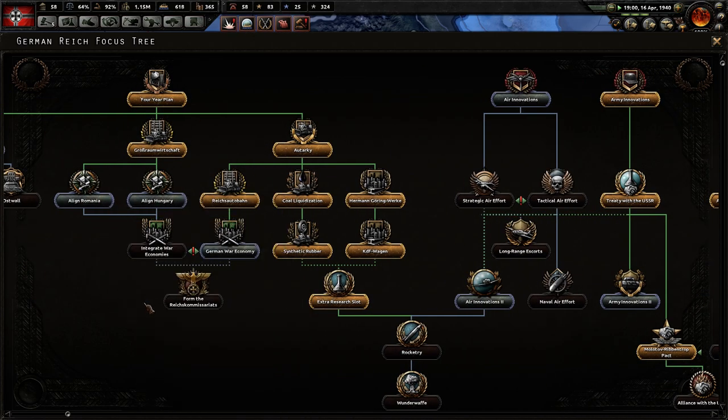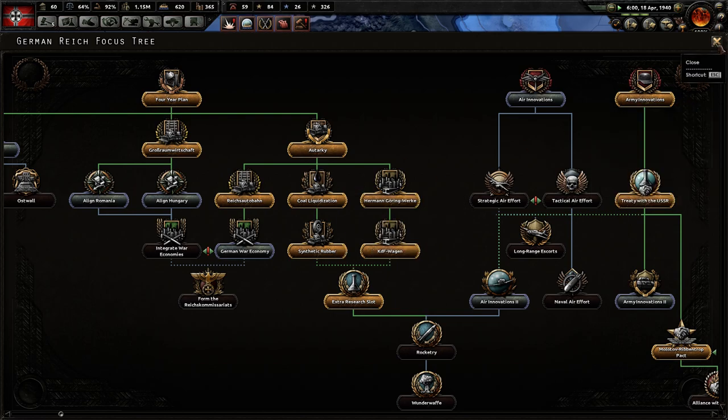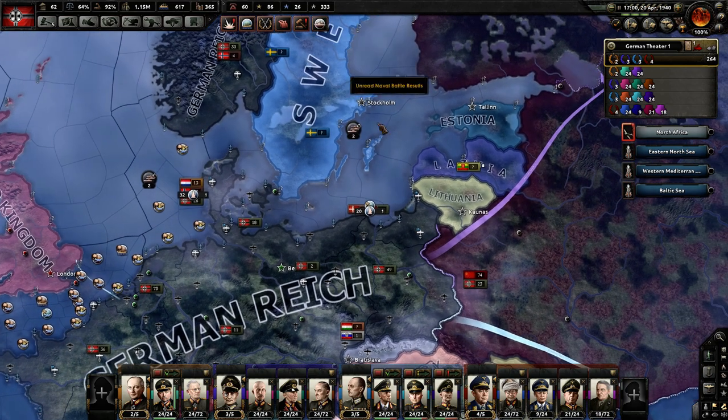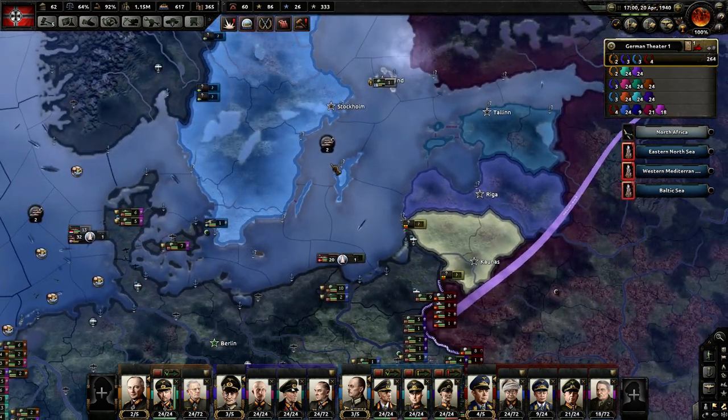We're going to befriend Japan, then align Romania, align Hungary. Did you know, looking up this build — about 50% of German oil production by 1940 was coal liquefaction? I did not know that. And there actually was a Herman Göring Works, and the KdF-Wagen is just a name for a group of people that go out and do fun things together — I guess that motivated the workers to work harder or something.